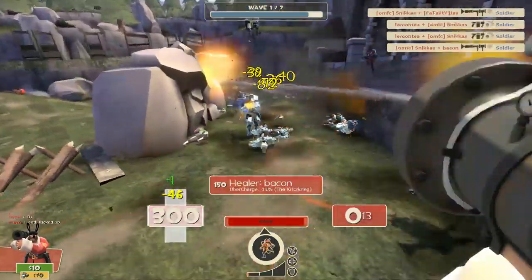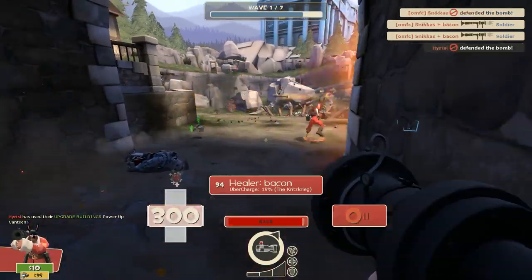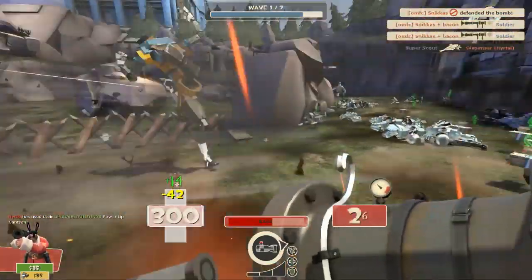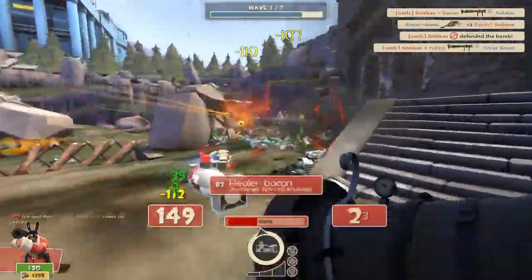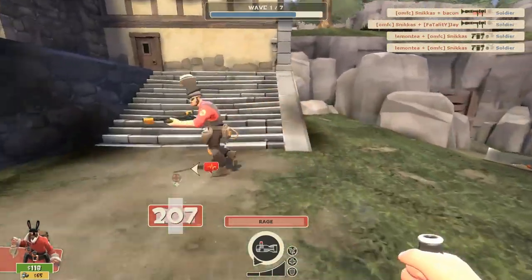The weapon I often use — and basically always use — because it deals the most damage is the Beggar's Bazooka, and I'm not kidding. The Beggar's Bazooka is amazing because it has this burst fire ability, stocking up the rockets, and it's a little bit faster.